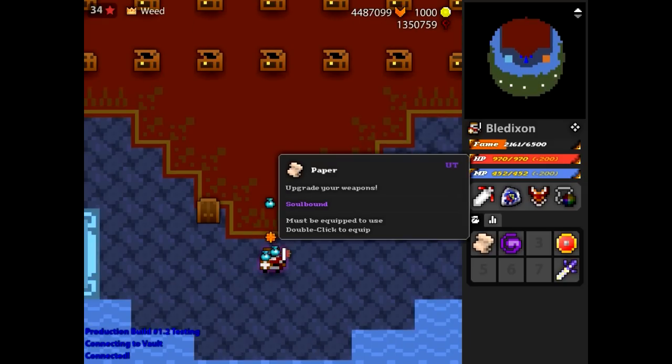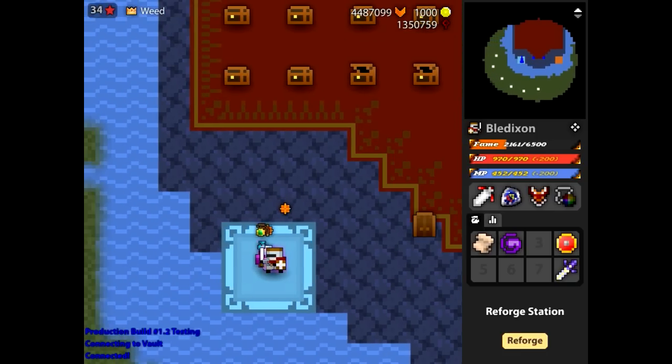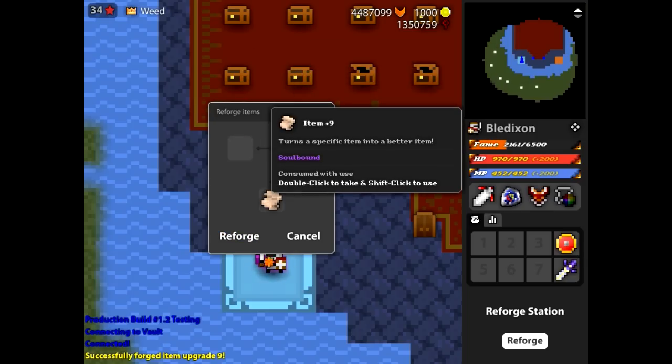Basically, you have to find this paper and a rune. The rune variates from plus one to plus nine with different features. You have to go to the reforge station, which is in your vault. Put these items in there, click reforge, and then you have it — item plus nine.